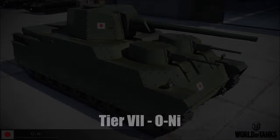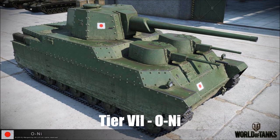At tier 7 we have the O-Ni. It's very durable with tough front and rear armor, a strong turret, and great gun depression — so it's decent for a hull-down situation. It's got a really good power-to-weight ratio which means good acceleration for its size, and again good for ramming. But it's the largest tier 7 tank, has awful camo value due to its size, low top speed, and a poor traverse speed.